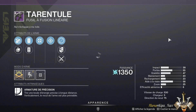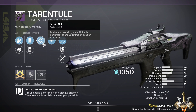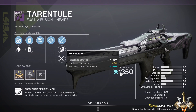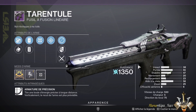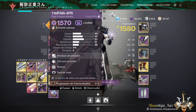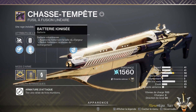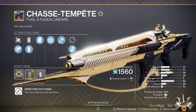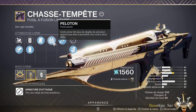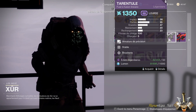We have the linear fusion rifle the Tarantula, which could potentially be used for PvE or PvP with Killing Tally and Accelerated Coils and a reload masterwork. However, I'd recommend the linear fusion from the latest dungeon instead, with a roll featuring Firing Line, Clown Cartridge, and optionally Enhanced Battery for an extra round in the mag. If you're solo, prefer Frenzy over Vorpal as it gives more damage. It's just better than the Tarantula — we've all replaced it with the dungeon's Stormchaser.